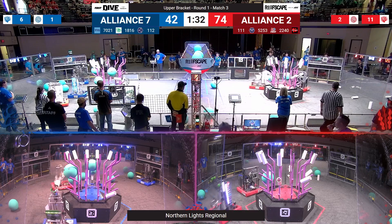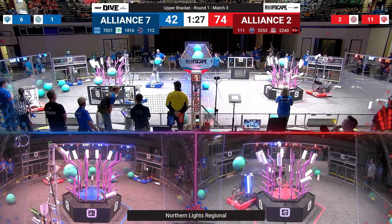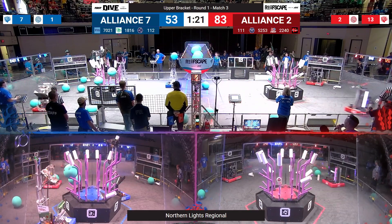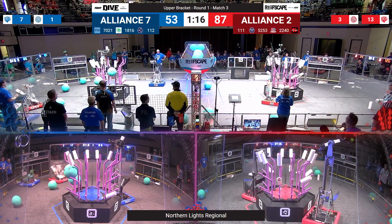There's a second Algae into the upper net for the red Alliance. Blue Alliance have 1. 1-12 will go again with Algae, 1-11 as well — almost simultaneously, but 1-11 gets it up and in. 1-12 catches theirs on the way down and tries again — that one goes up.